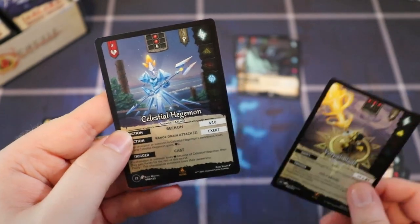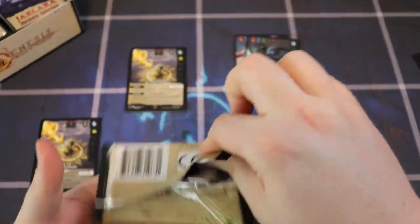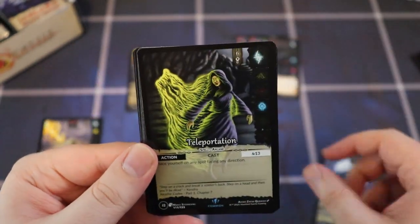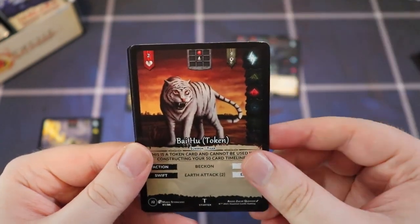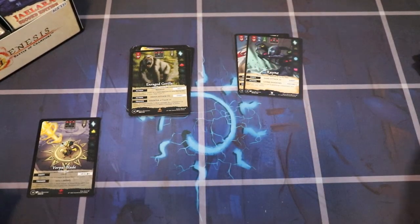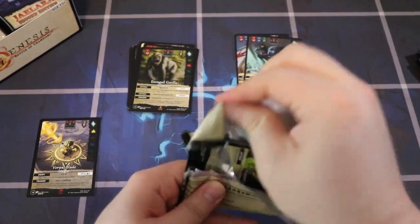So Vorpal Blade as an epic — you can see it extends the art just a little bit further down, and the templating is slightly different too. That's what the epic cards are. Then Celestial Hegemon — really cool. Looks like we get double rares in the packs. We haven't gotten any foils yet, though I know they have foils. The set has 153 cards total, which isn't huge compared to Magic's 350-card sets, but a smaller pool means you can get better cards more easily.